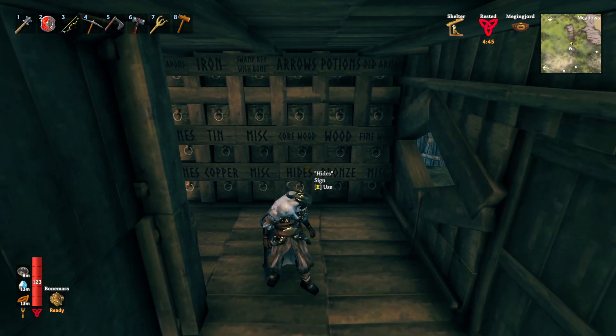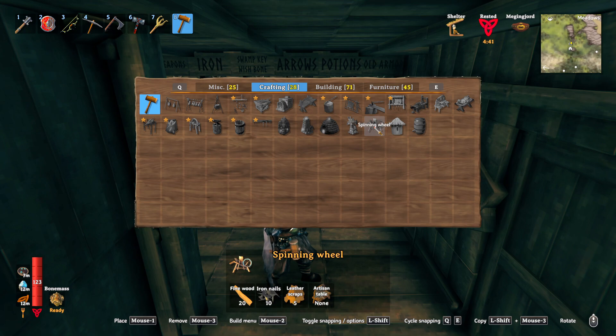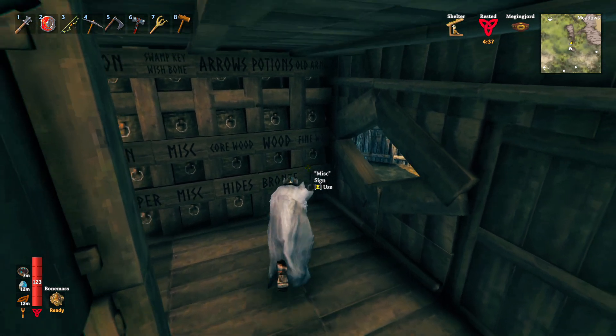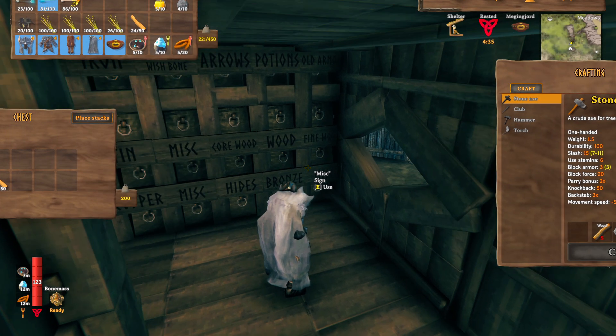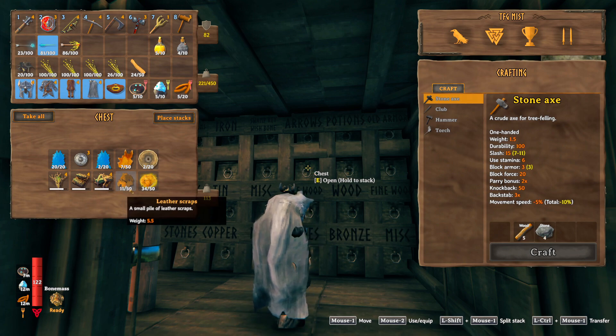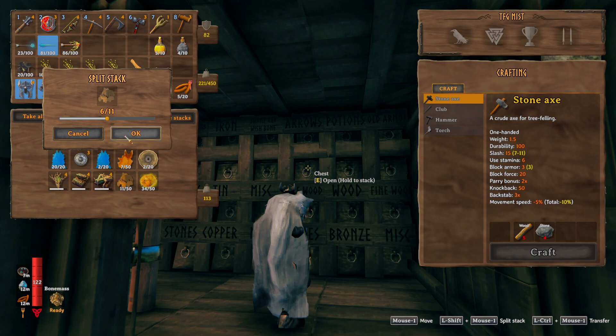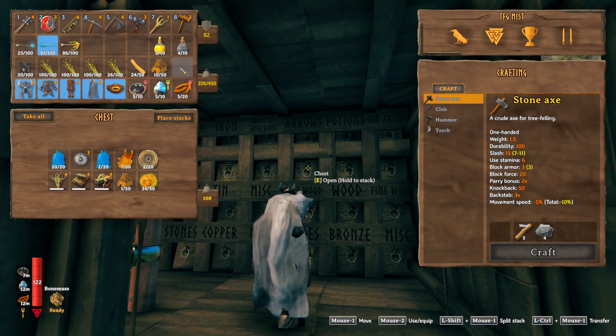What we're going to do is grab the rest of the stuff we're going to need. We need 10 leather scraps and 20 fine wood, plus an artisan table. We have fine wood and I only have 11 leather scraps up there, but that's okay because we need 10. Let's take 10 of those.